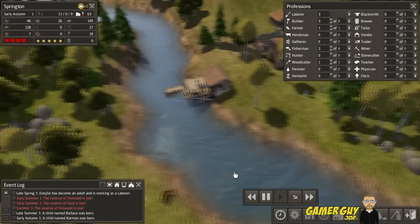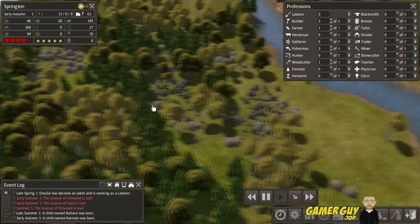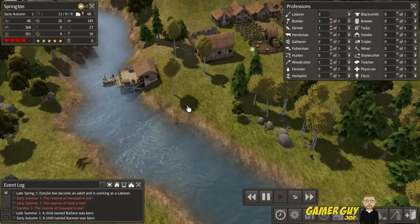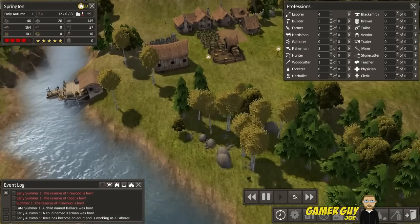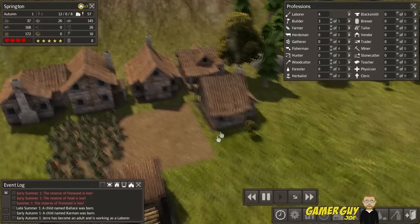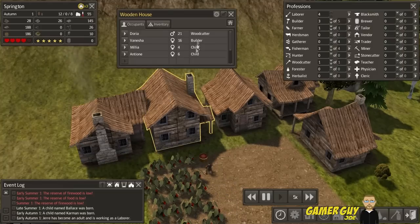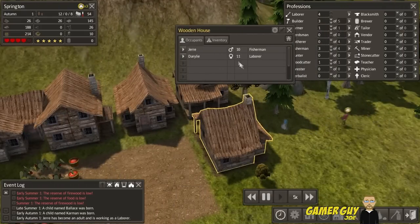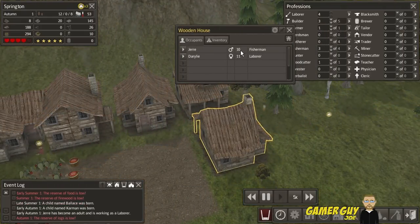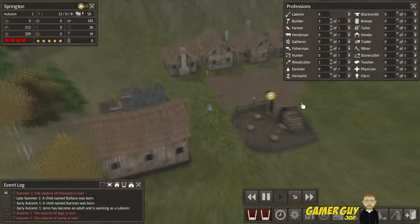This bridge is going to be built and then we'll hopefully have a nice abundance of firewood and make it through the winter — that's all I really want to do. A child named Ballast was born and Carmen was born, so our population is growing. You can click on the houses and see the residents. You'll notice they're very young — these people are living together and procreating children at age 10 and 11, which I guess is how it was back in the day.